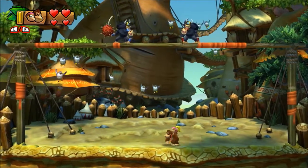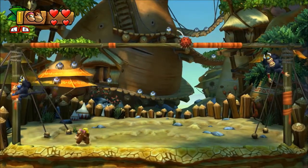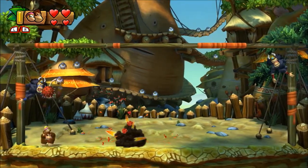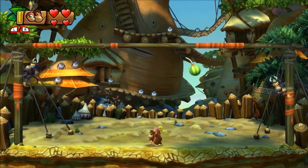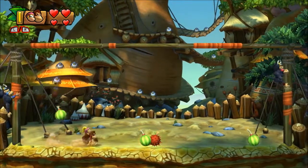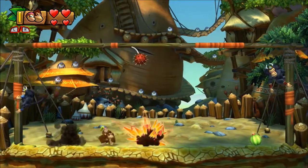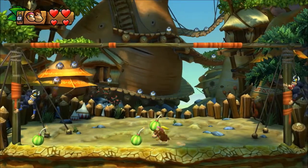Now they have spiky bombs — it's not enough that it's a bomb, it has to have spikes on it too. And they're going to throw out some melon bombs too. So just grab those up and try to throw them at them as they swing to the outer side of the posts — well, the inner side I guess, where they're facing you.